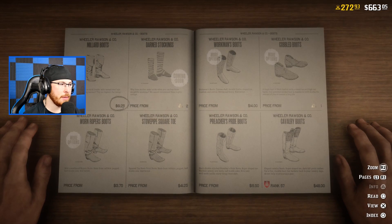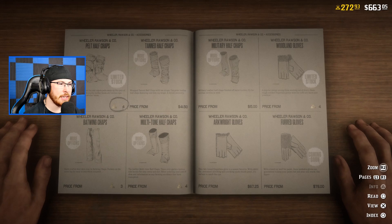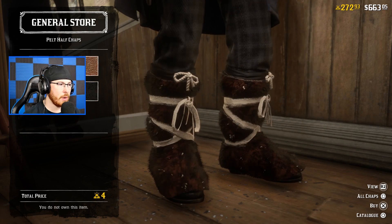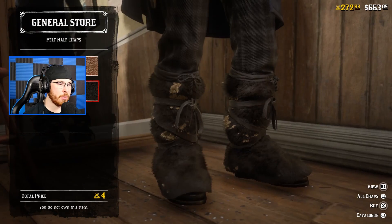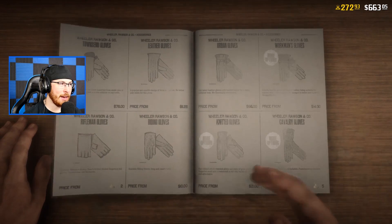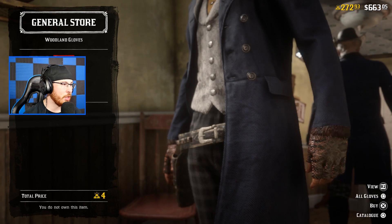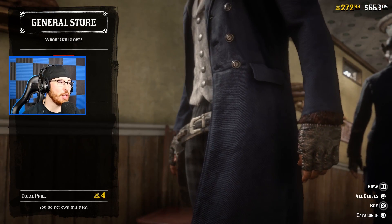We also have the chaps somewhere over here, and we have limited time gloves we can buy. There should be a limited stock right here - oh yeah, these are the pelt half chaps. These look like real life versions of Uggs. I don't know why I would ever wear these. Then lastly we have the woodland gloves, which honestly don't look too bad, they're a little crazy.